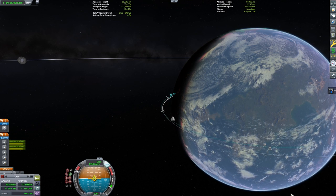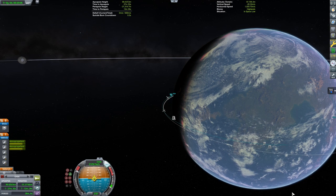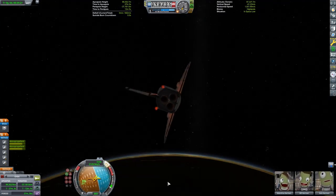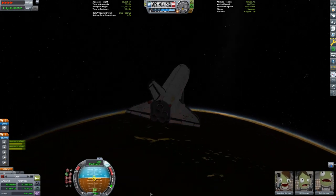A key to landing back on the runway is consistency. By starting from a similar orbit, I can land where I want. During reentry, I am having this shuttle hold a 10 degree angle of attack using the offset docking port as the control point and holding prograde.